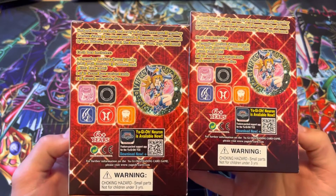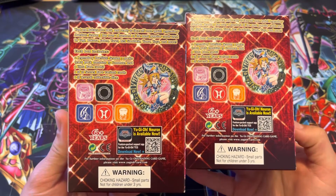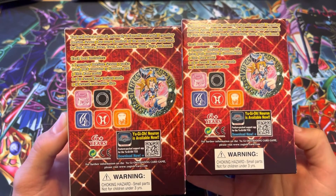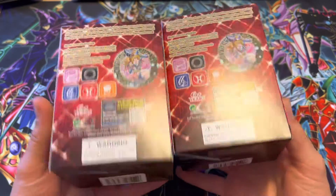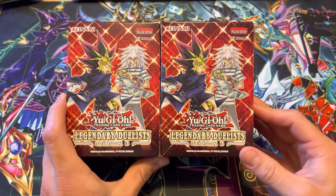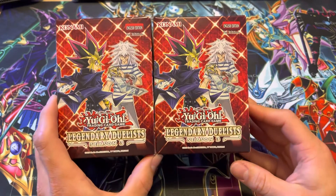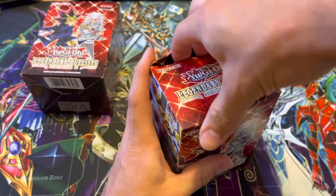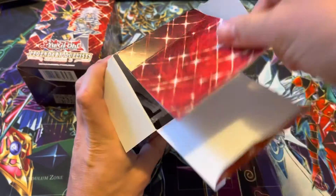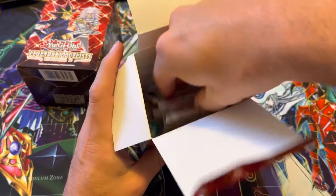Inside we get two big packs, and each pack contains three Ultra Rares, a Secret Rare, and one of the dice, which is sweet. I'm honestly super pumped just to get a lot of these cards for my deck. We'll be opening up eight more boxes soon. But here's a sneak peek. I always love those mega packs — they're so thick.